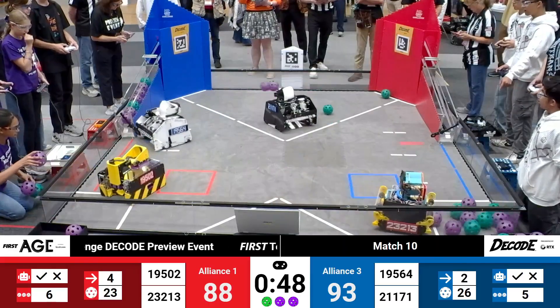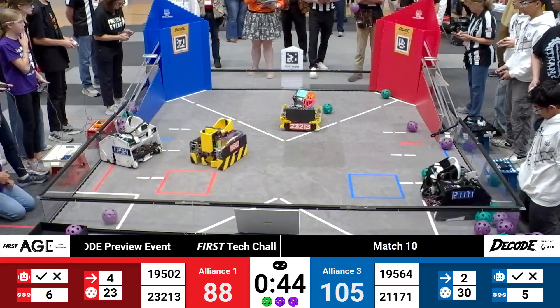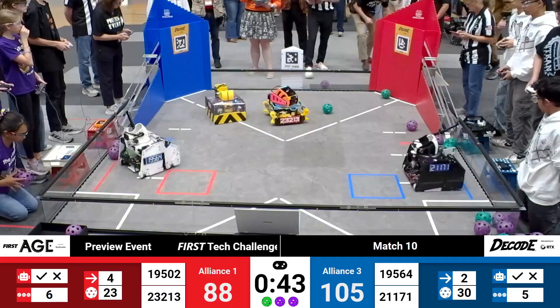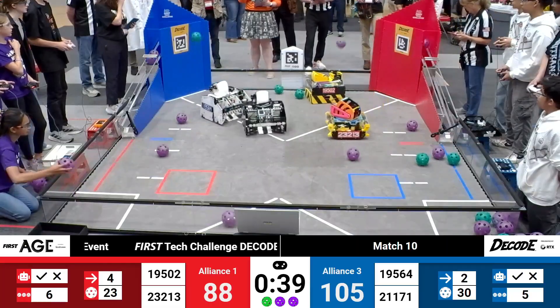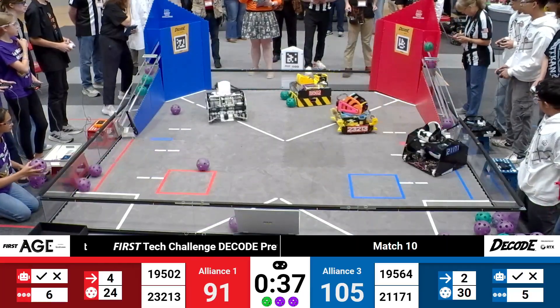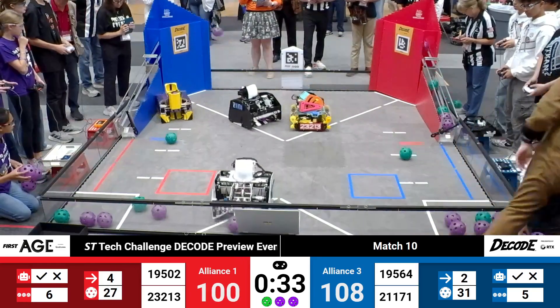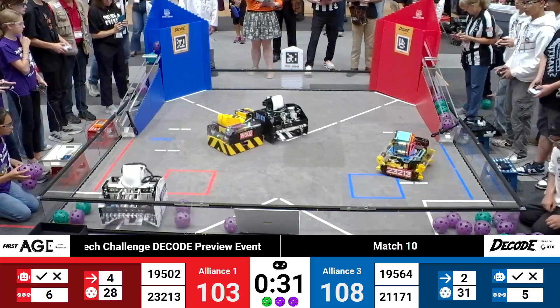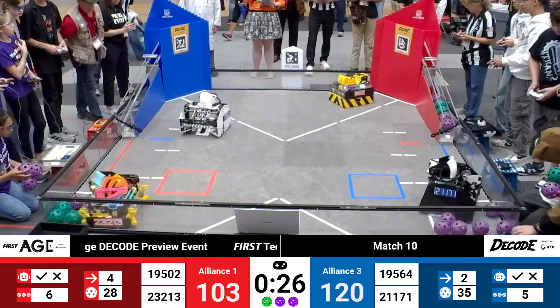23-213 has intakes up off the ground — a rubberband intake on both sides of their robot, making it super easy for them to pick up wherever they need. And again, their turret auto-tracking where they need to score. Over on the Blue side, we have artifacts rolling through that Blue Alliance gate. On Red, five artifacts sealed up so far with 30 seconds remaining in the match.